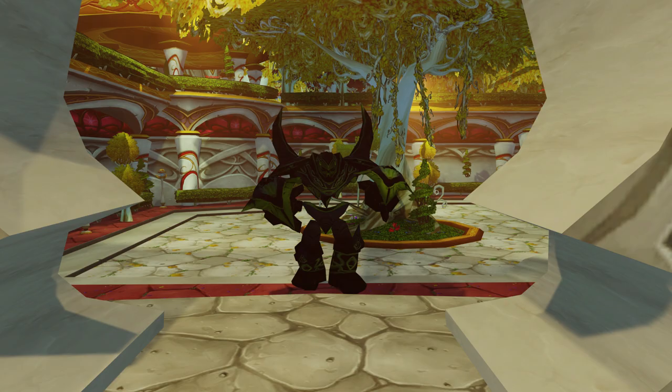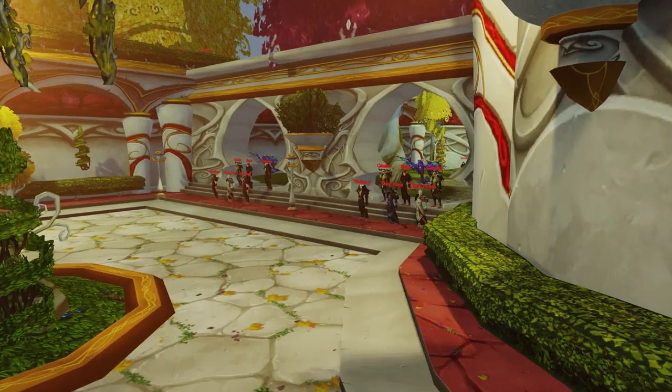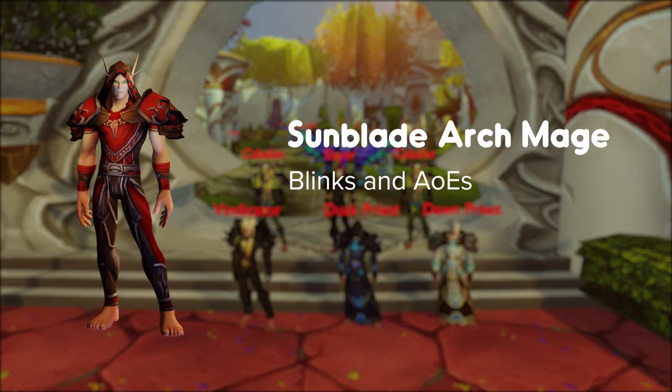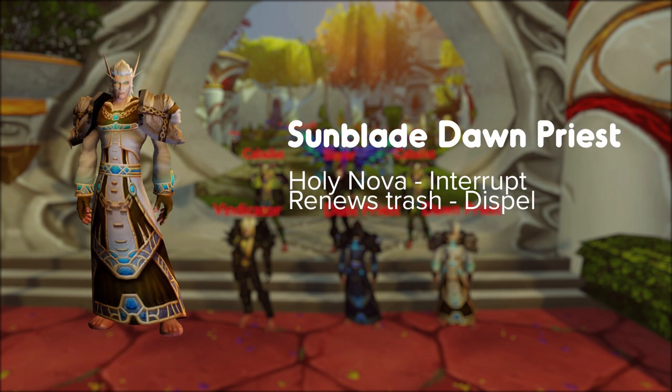The first mob you'll find is a Sunblade Protector. This hits the tank extremely hard and does a Chain Lightning ability. You should stack up behind and nuke this down fast. The mobs you'll face here are Mages — they blink and do a lot of AoE damage. Dawn Priest casts Holy Nova which you can interrupt, and renews other trash — dispel it.